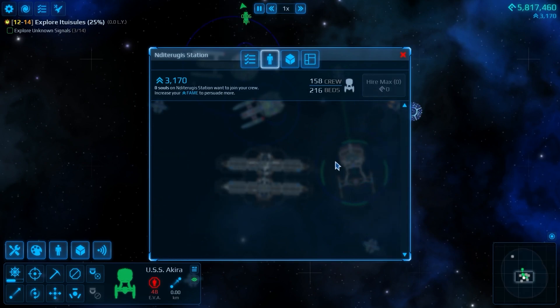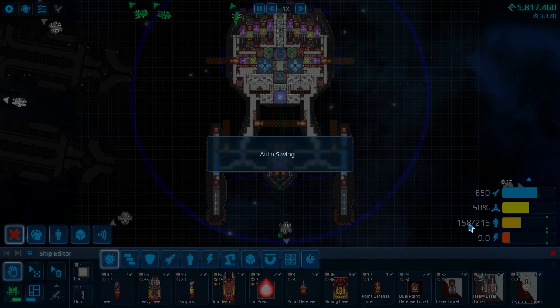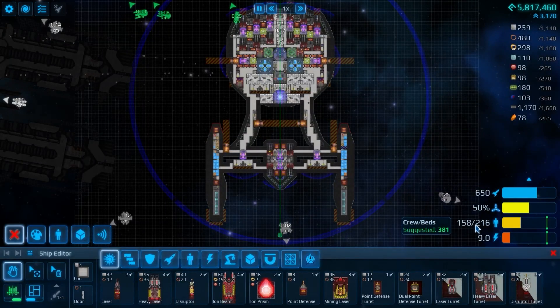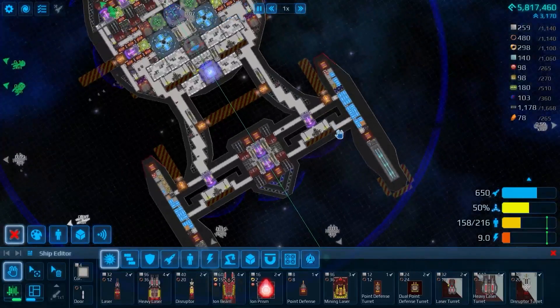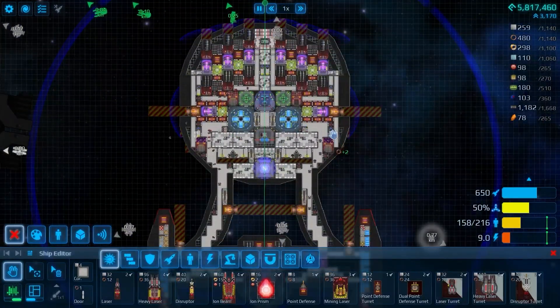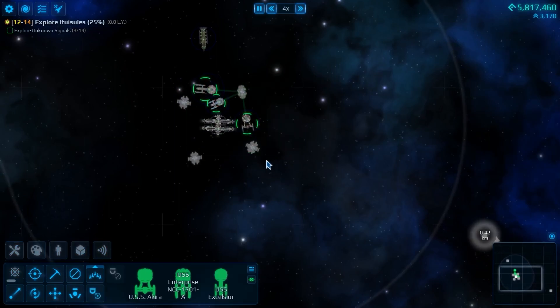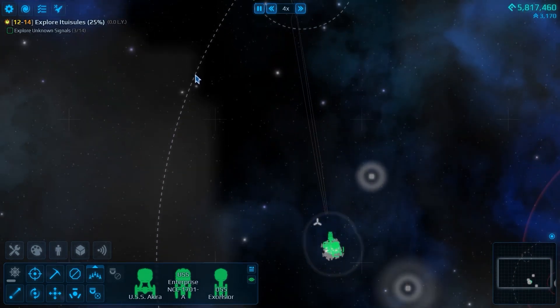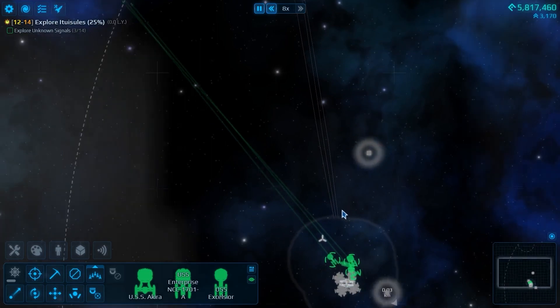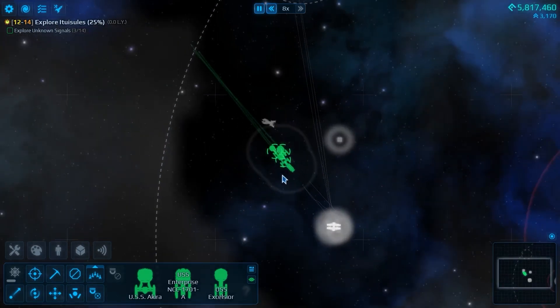I would definitely like to build a new ship. I'm going to take everybody from here - the Akira wants us to have upwards of almost 400 people. That puts it up to 158 - not the best shape we've been in, but it's going to be good enough for now. Time to get started. We know there's a signal there, but we're actually going to go here. The initial survey, of course, is going to be through the asteroid belt, as usual.